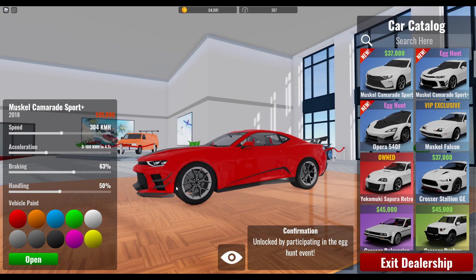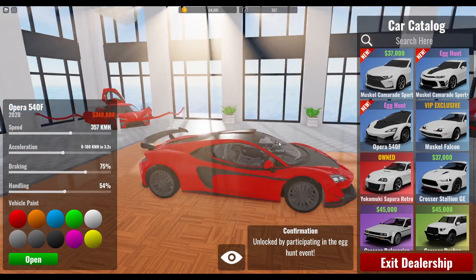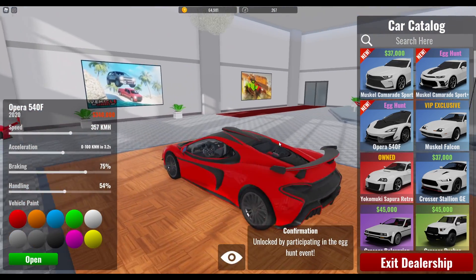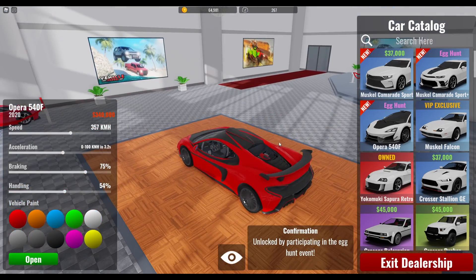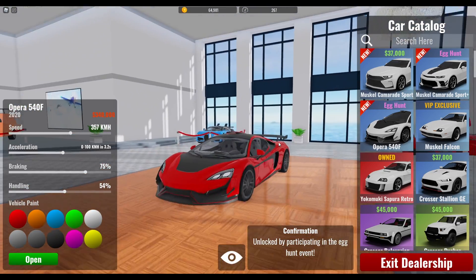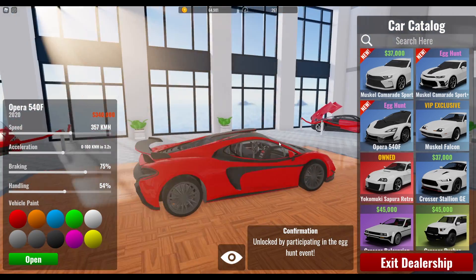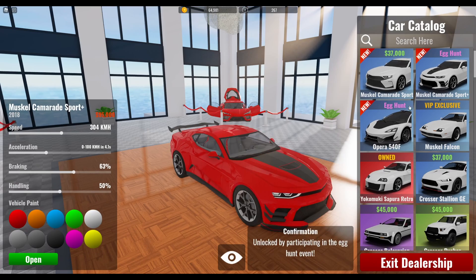We can't really test if the doors open, but tell me if you want me to try. And then we have the Opera 540F, which is like a McLaren — I don't know exactly, some mix of like a McLaren 600LT and 570S I guess. I think it's cool, but those two are for the egg hunt.